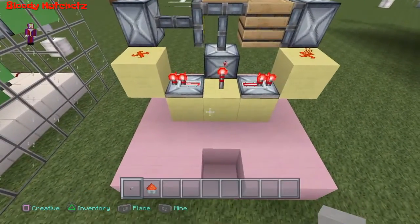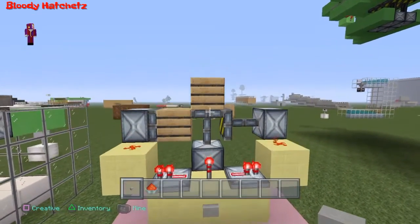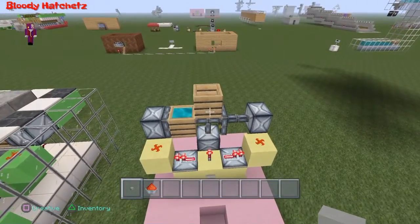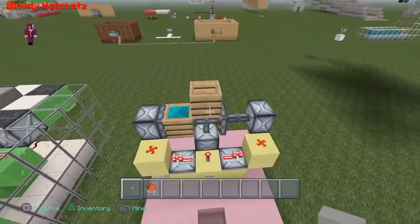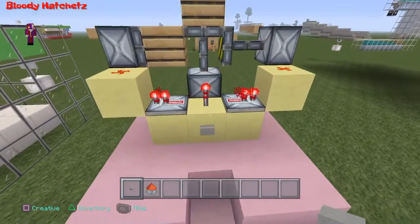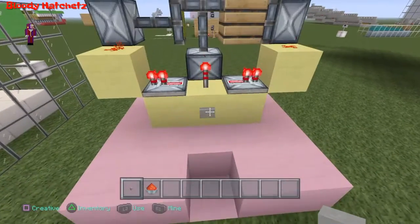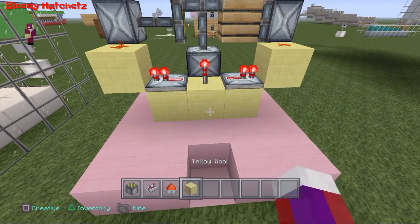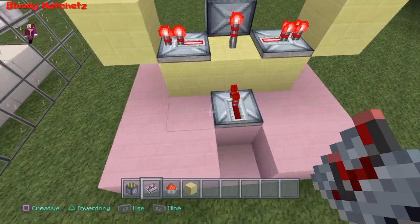Let's test this out — it should swap out the cauldrons. Put a button here and press it. As you can see it swapped out, putting the water cauldron on top and the empty one below. Go ahead and switch it back and take this button out.